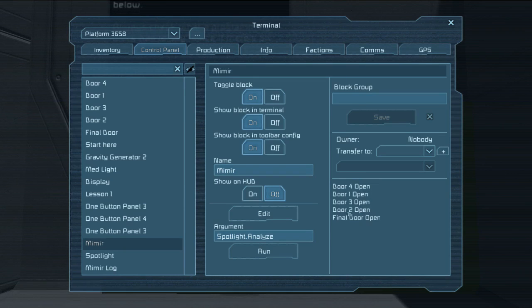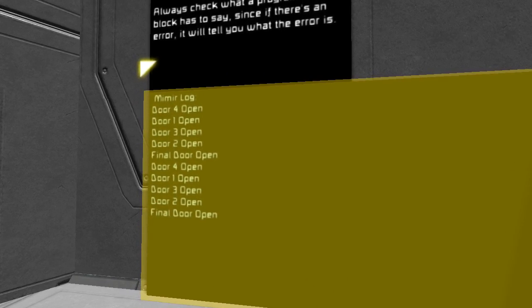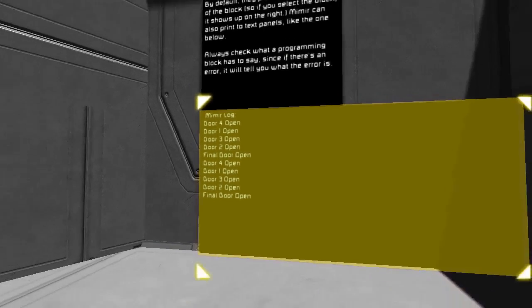You don't have to panic about it. You can see that what we see here just says door 1, 2, 3, 4, and final — open. That's what it did last time it was called. You can see here we actually called it twice, so it just displays it twice.